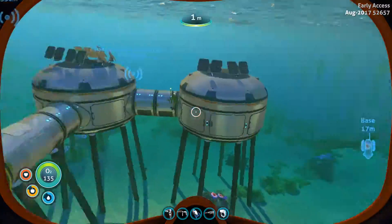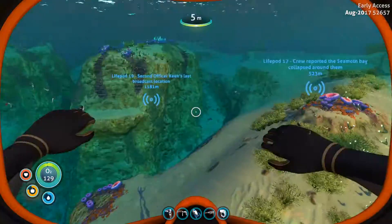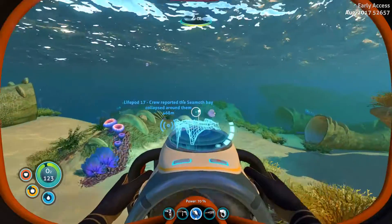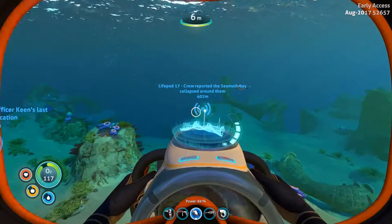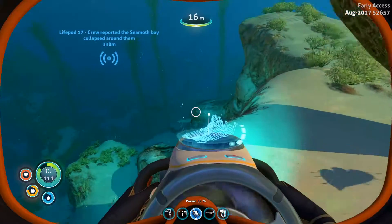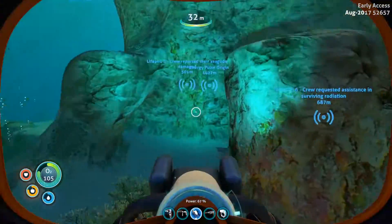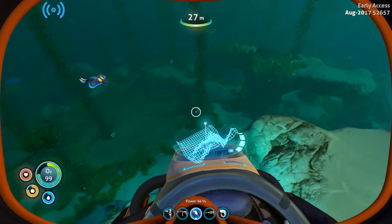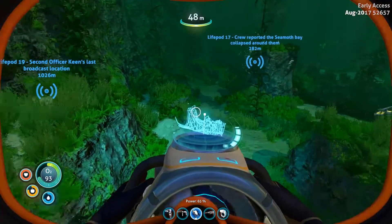Unfortunately our Seamoth is obviously in a different location. I couldn't get the life pod back to what it was before, but that's the best I can do really. I can't do anything better than this, unfortunately. But I did try - I spent about three to four hours off camera with speed up on Subnautica just running through and doing everything I needed to do. Unfortunately I don't have the modification station fragment like I did before - I only found one of them.